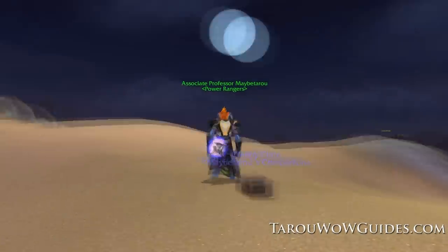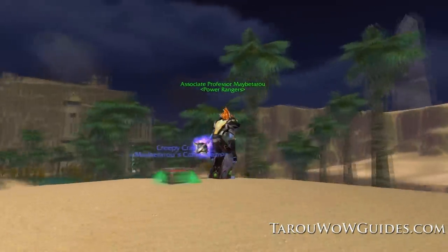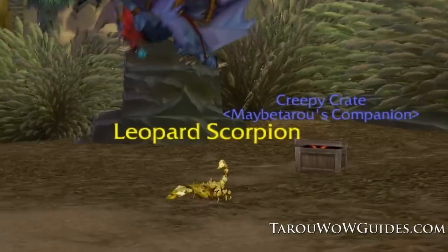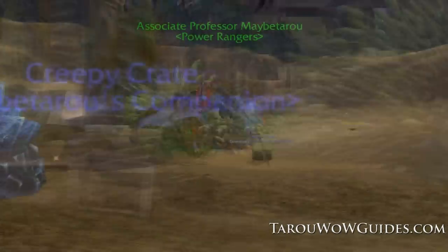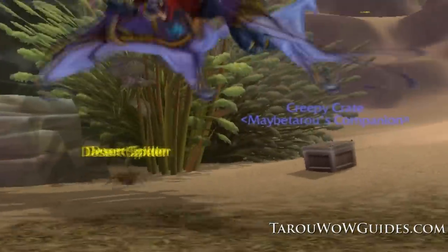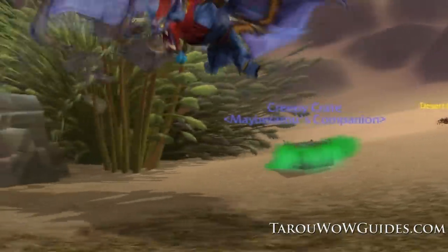And this little bugger is pretty cool. If you drag him near any critters, he'll kind of look at them with his eyes, then grab them with like a death grip, eat them up, and then you see his tongue stick out — like he's satisfied with eating the little critter. It's a pretty neat pet, something interesting that they did for this year's Hallows End.